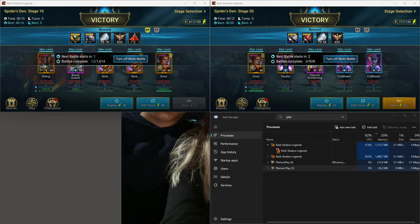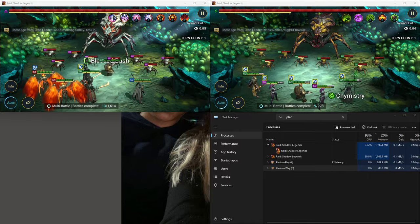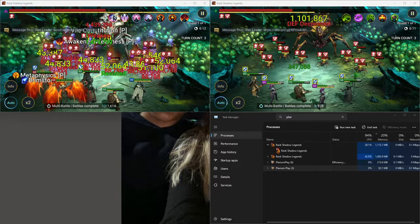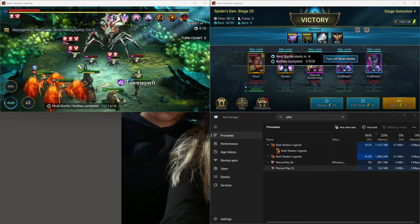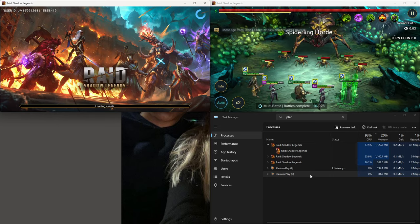This is a pretty useful tool if you ever try to do chrono missions or if you're trying to get a lot done and want to spend more time being efficient. The other thing you could do is use BlueStacks to open multiple instances of RAID. Right here you can see Plarium Play showing up again.